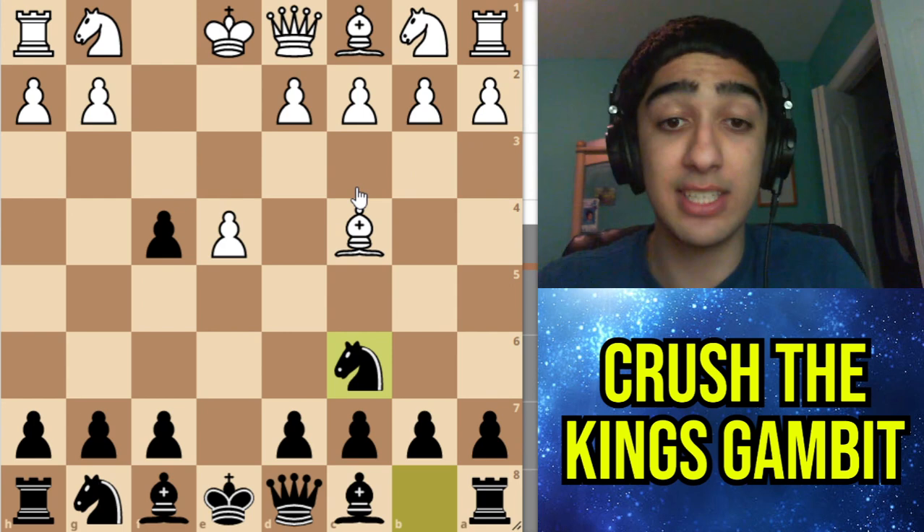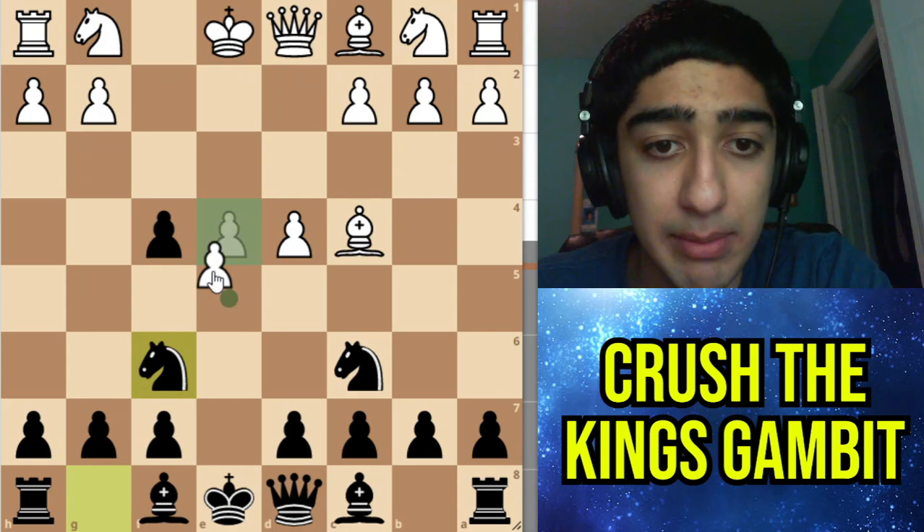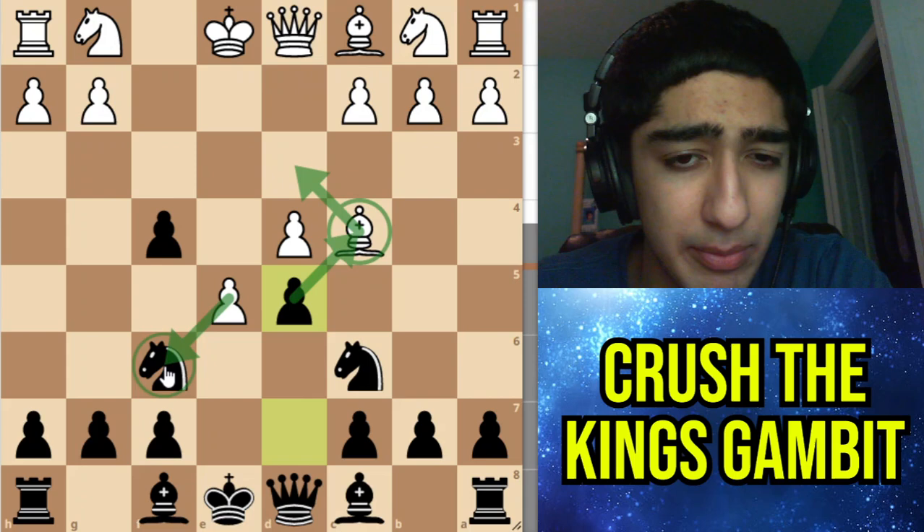If they play Knight f3 it will transpose to the King's Gambit, but if they go d4 you can go Knight f6 attacking the pawn. For example, if they go e5 you always meet it with d5, counter-attacking the bishop. Notice that the bishop moves and the knight can move somewhere like e4 and defend the pieces — so here black would be better.